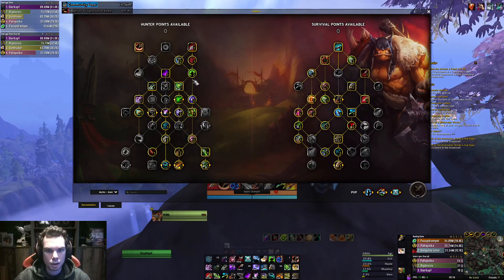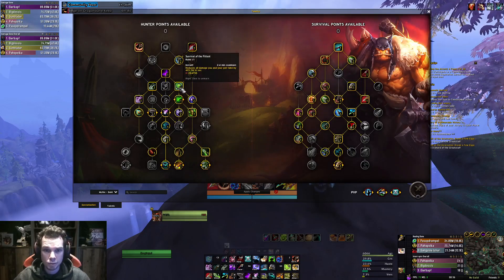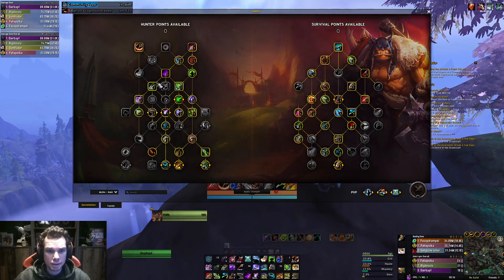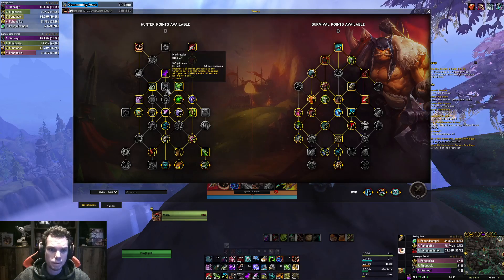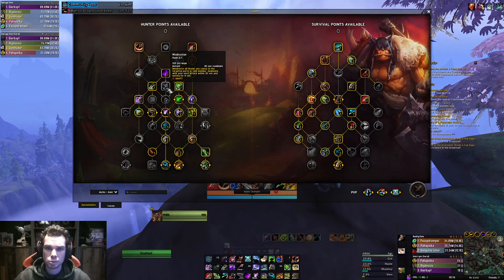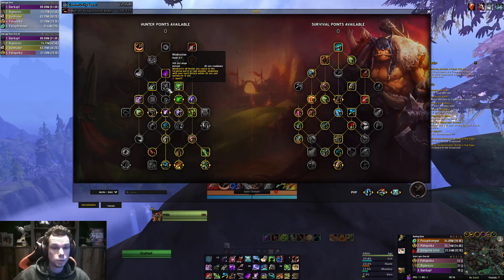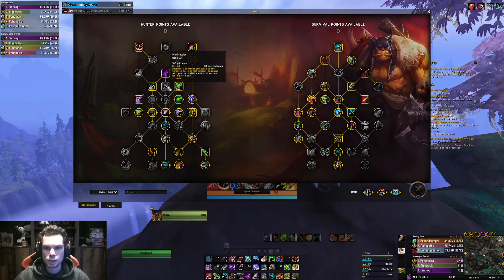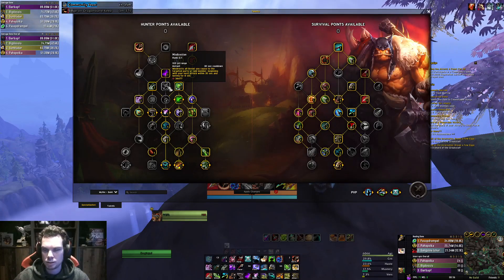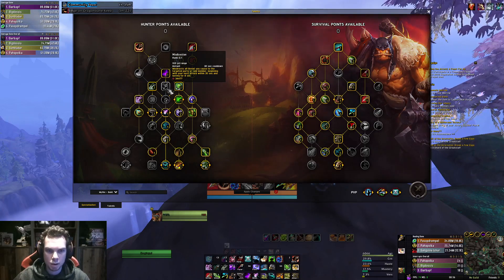You will take Natural Mending for the increased cooldown reduction on Exhilaration and more self-healing, and Survival of the Fittest for better damage reduction. Tar Trap is not mandatory. I would not take Misdirect on Survival Hunter because I think the burst is not that great - it's especially not as great as the damage from Marksman where Misdirect is necessary. On the latest patch, tanks got more threat as well, so unless you are playing often with a tank that can't handle your burst, I wouldn't take this.